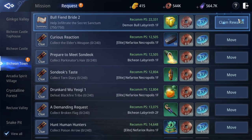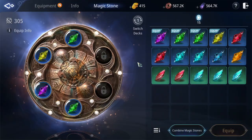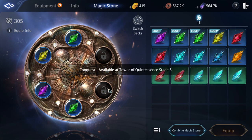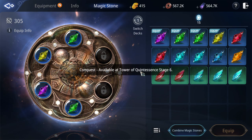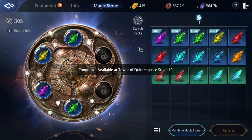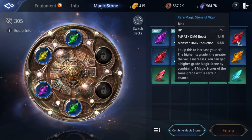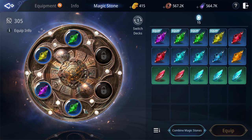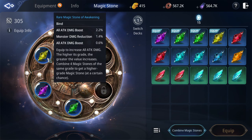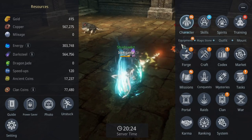Next, you can gain CP from magic stones. The more magic stones you get, the more you need to unlock buildings — upgrade the building to level 6 and level 10 to unlock two more slots. Add magic stones that benefit your build. For me I add attack-type stones to increase my CP.